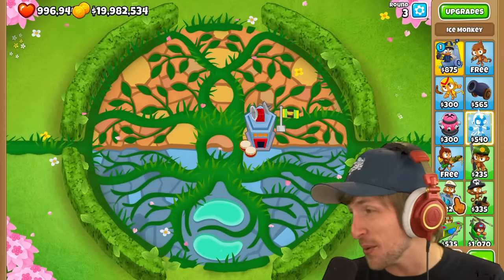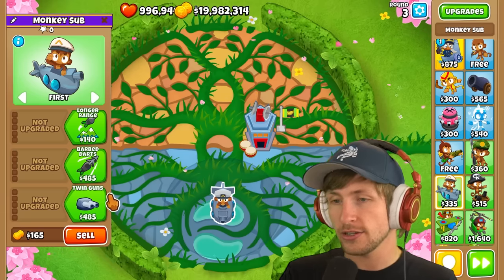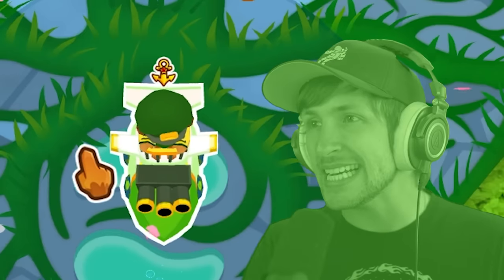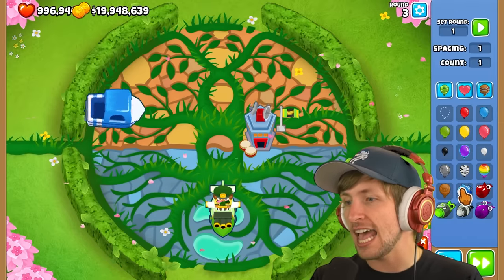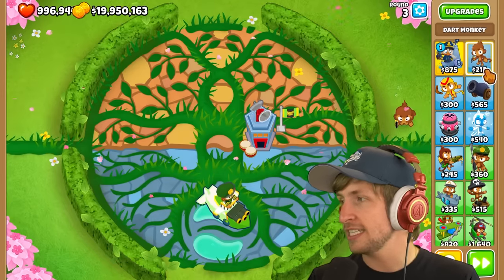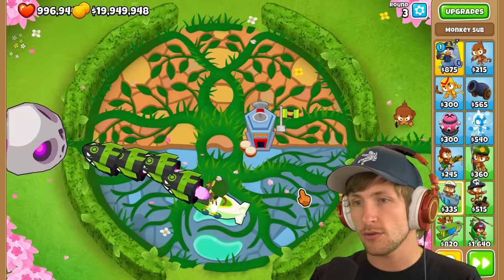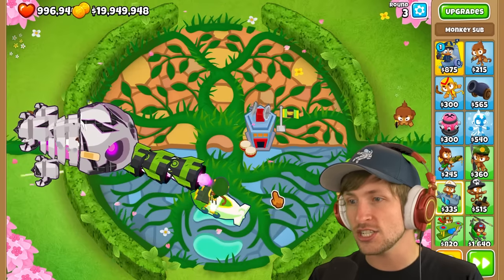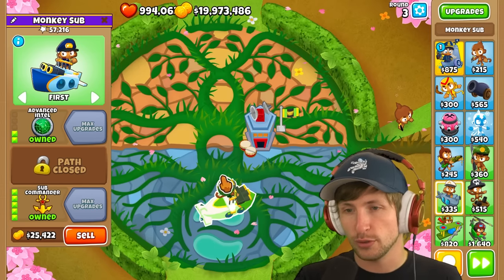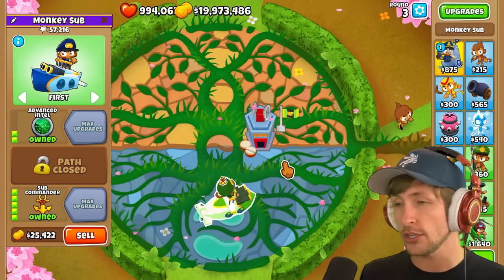Next up is the Submarine Monkey, which is so good. If you go armor piercing darts and get advanced intel, he turns green and gets global range, and he then shoots MAD missiles. We'll put some dart monkeys down to give him range via advanced intel. Against a BAD — holy cow, look at him! He does immense single target damage but lacks the ability to hit large clusters of balloons.